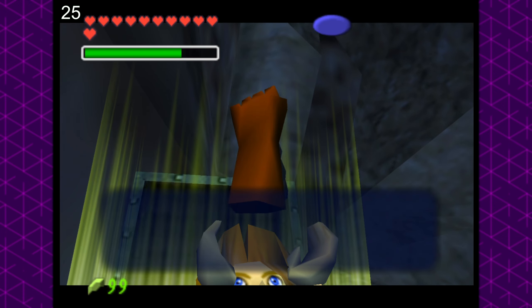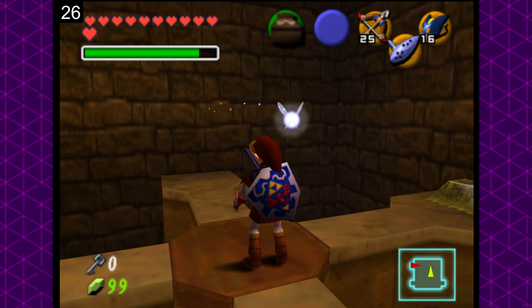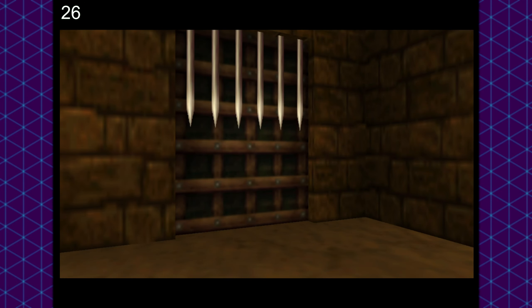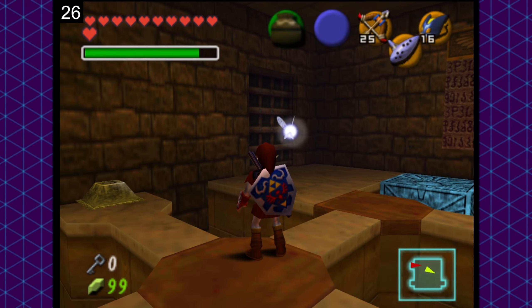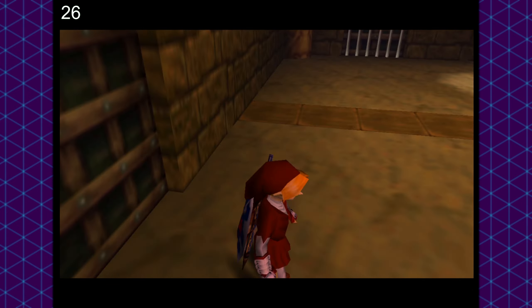Obtain the silver gauntlets and move on to the adult section. Throughout the rest of the shadow temple and the spirit temple, there will only be one more failure — and it's on a damned Beamos that we have to defeat to open the barred doors leading up to the room with the shifting walls — giving us a total of 26, and only 4 away from our inevitable failure.